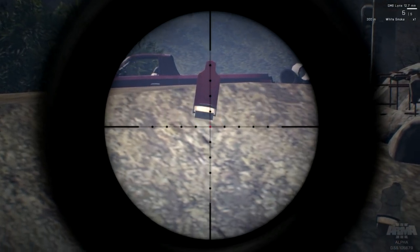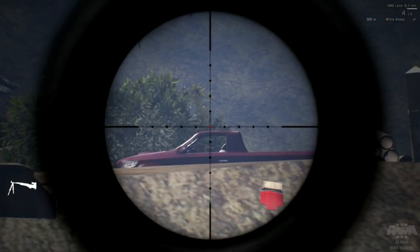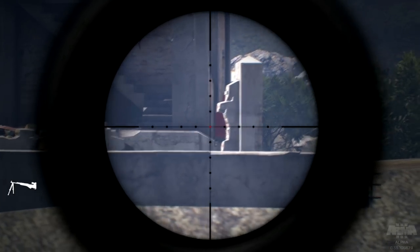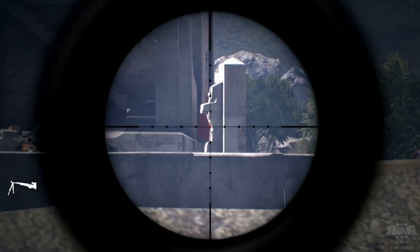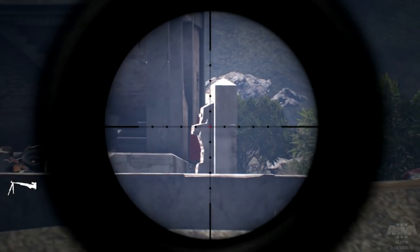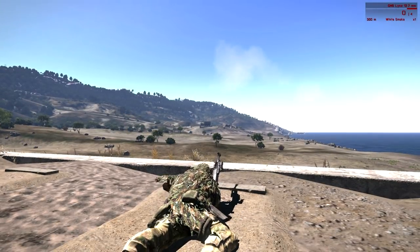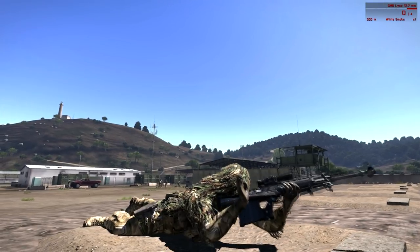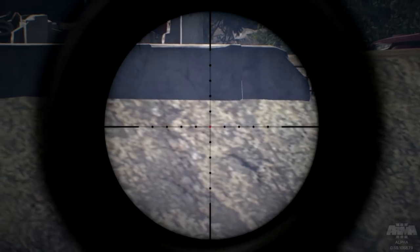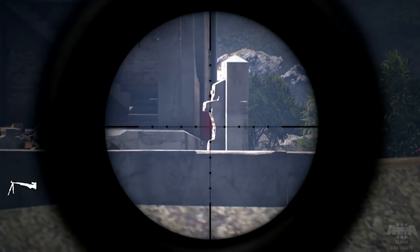So we're zeroed on 300 meters and all these targets are at 350 meters. I wonder if I can hit him through the wall — let's see if I can hit the wall and drop him. Doesn't look like it. And the reload animations are meticulous to the type of weapon we are using. I think that's a really cool feature they put into Arma 3. Let's give this guy another shot — pun not intended.